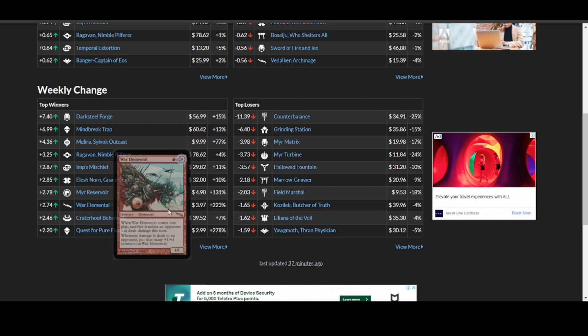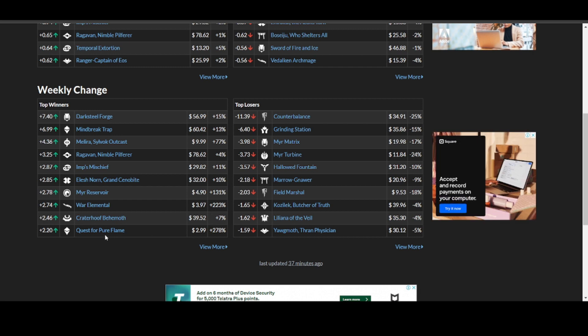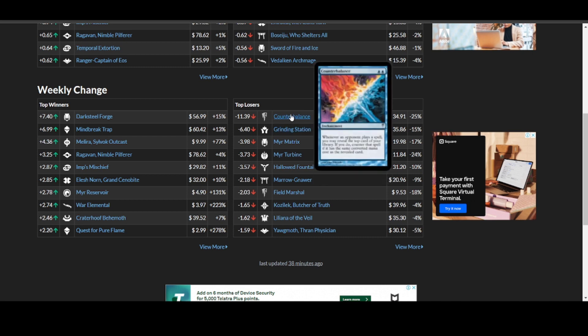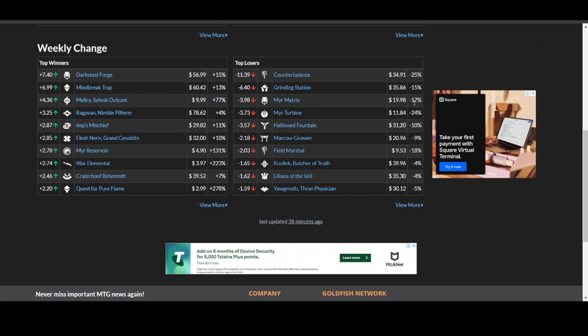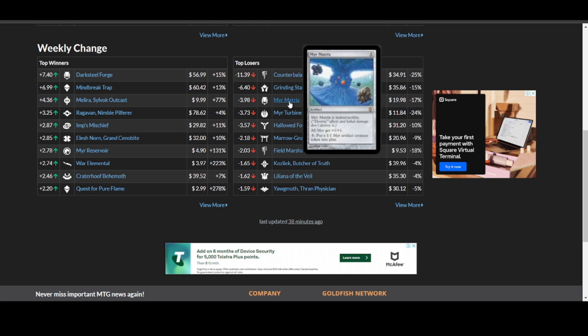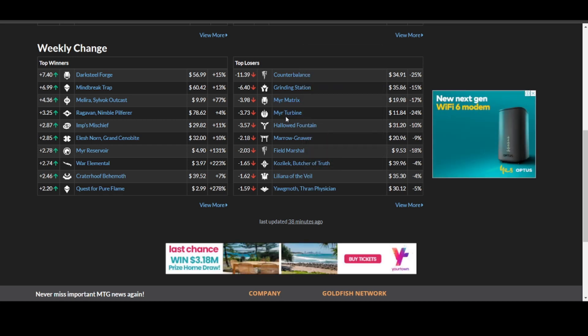Mia Reservoir is up 131% to now sit at $4.90. War Elemental — I've got two very beaten up copies of this — is up 223% to now sit at $3.97. Crater Hoof Behemoth is up 7%, and Quest of Pure Flames is up 278% to now sit at $2.99. On the drop side: Counterbalance is down 25% at $34.91. Grinding Station is down 15% to sit at $35.86 — pretty crazy for an uncommon card. Mia Matrix is down 17% — remember it had about a 1,400% increase last week, so it's pulling back and will probably pull back more. It's now $19.98. Mia Turbine is down 24% at $11.84, and Hollowed Fountain is down 10% at $31.20.